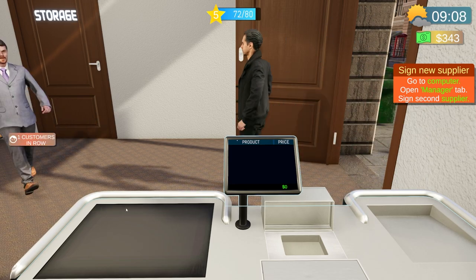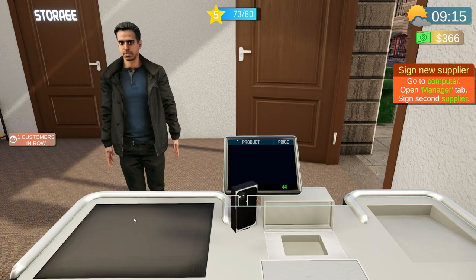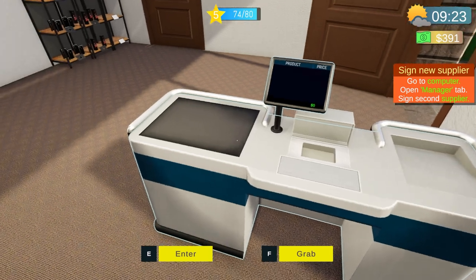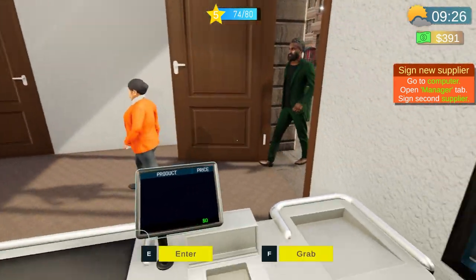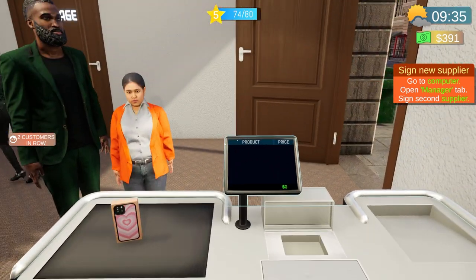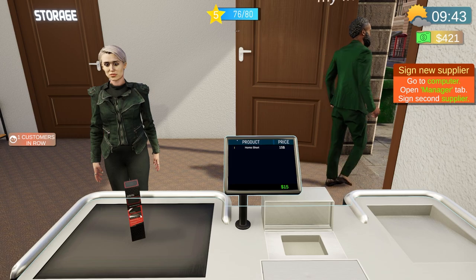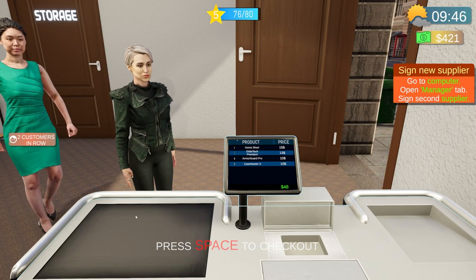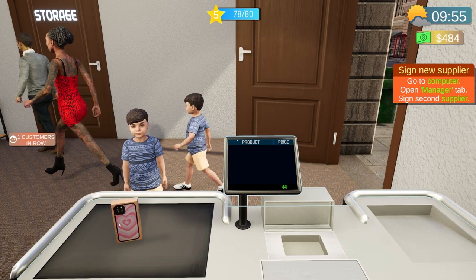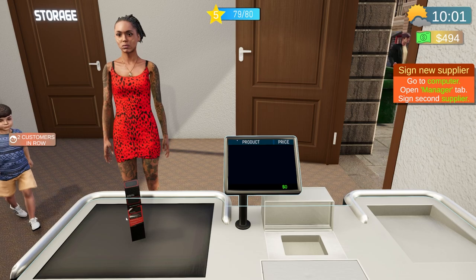I wish I could turn my head — I just feel so locked in here. I want to be able to move around while on the register, look around, scan the product. I wonder if they'll ever add that — it would really be nice. Right now all I can see are people's crotches. I can see the top of the kid's head — if everybody was as tall as the kid it wouldn't be so bad.